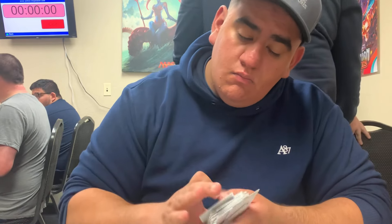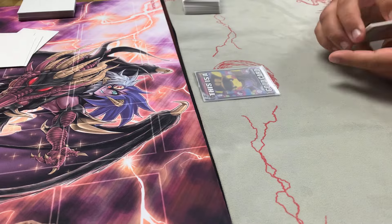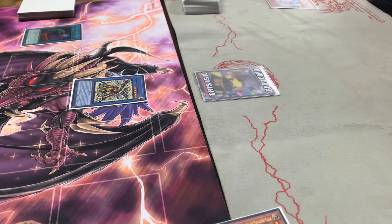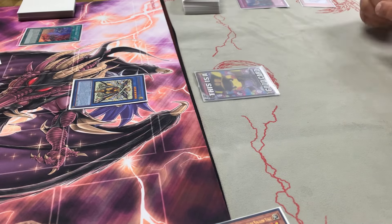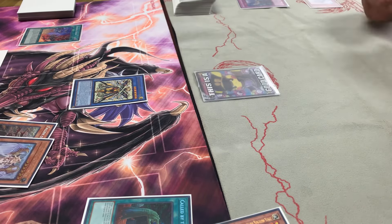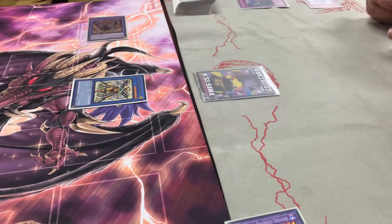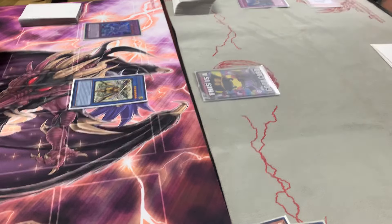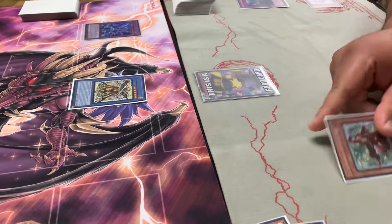Round three and final round is a mirror match against our buddy Geo, also playing Voiceless Voice. I apologize for the camera angle — some cards will be cut off. I do Sephira, get out Skull Guardian, but he negates it so I can't search Low. I should have used Brand Desecration earlier to set up Low in my graveyard. I end up using Brand Desecration to go into Mirrorjade. Skull Guardian is just there with 2050 and no negation.